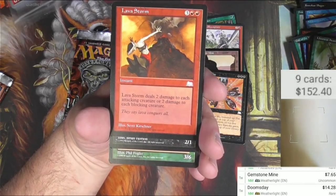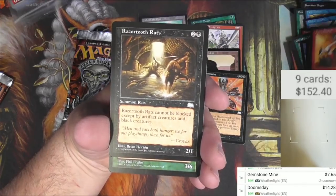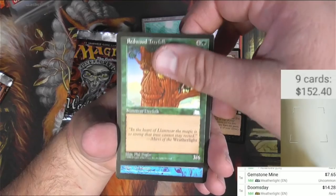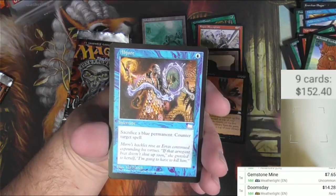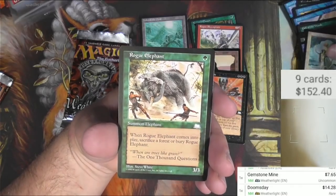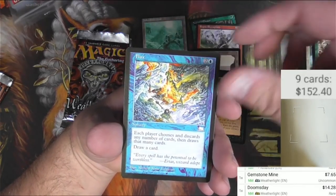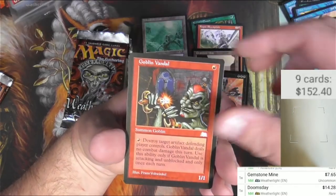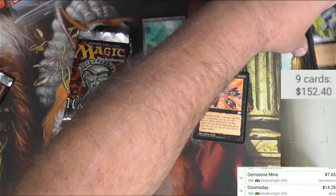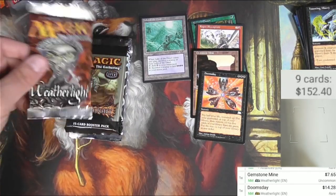Tellarian Drake, Line War Sentinel, Lava Storm, Razor Tooth Rats, Treefolk, Objurer, Angelic Renewal, Rogue Elephant, Flux, Goblin Vandal, Haunting Misery. There we go. Okay, next pack.